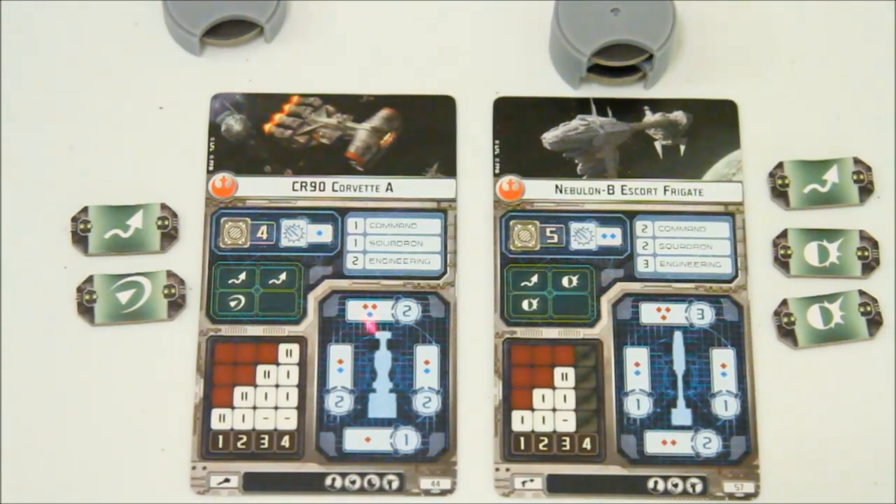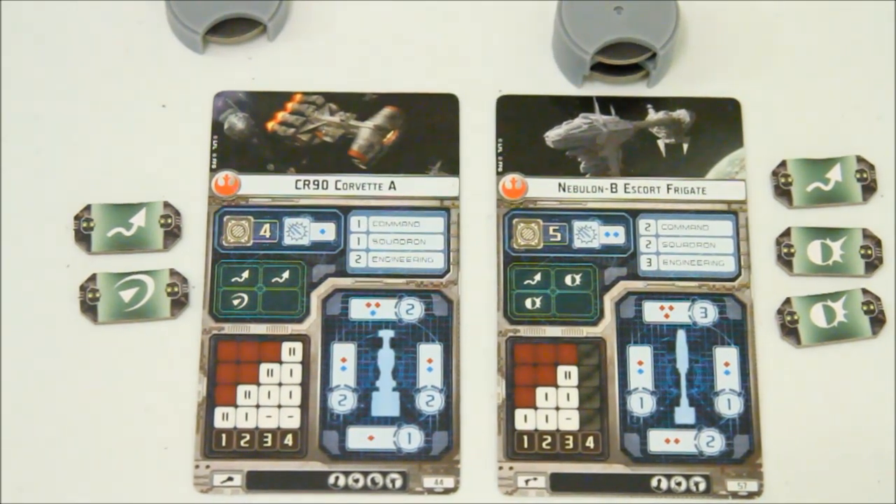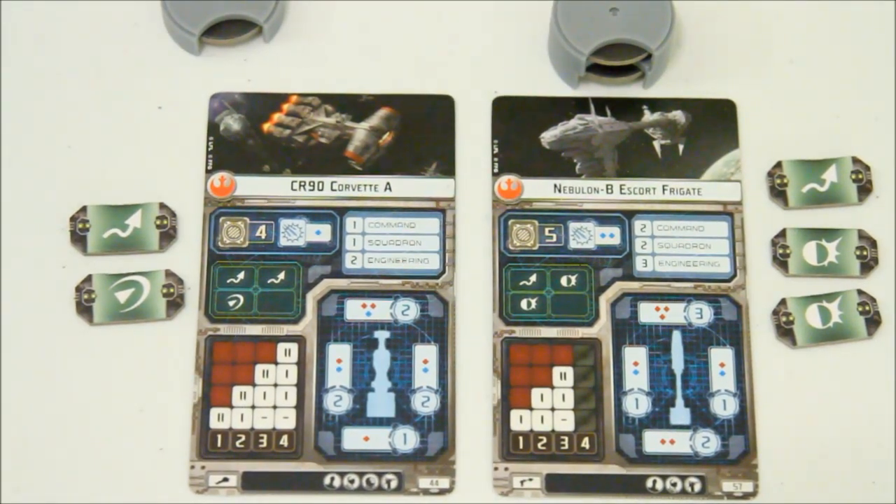Another part of these ship cards is the diagram at the bottom, which shows the four different hull zones, their shield values, and their attack dice out of those hull zones. Another thing on the card are stats like the engineering value — two on the Corvette and three on the Nebulon — which lends itself to repairing the ships during combat. The squadron value allows the ship to manipulate squadrons during certain times if certain abilities are used.